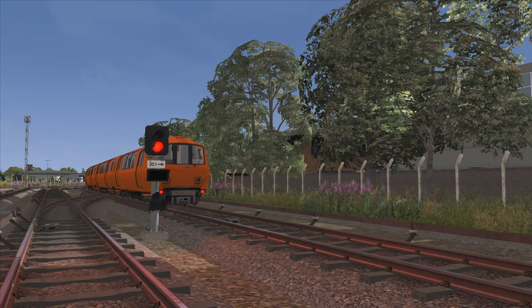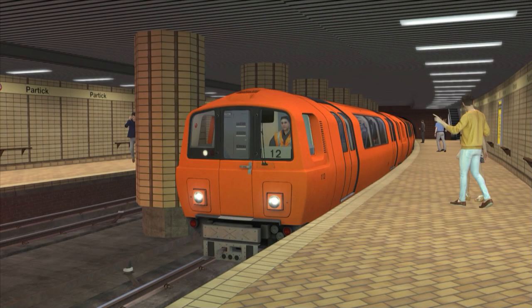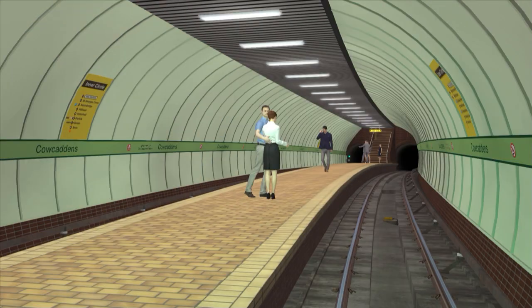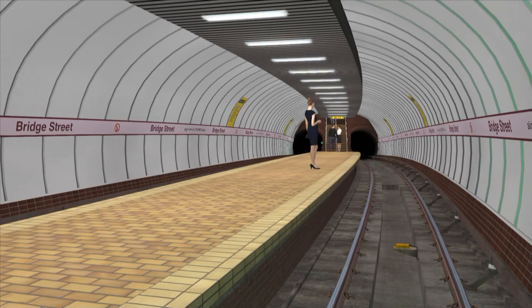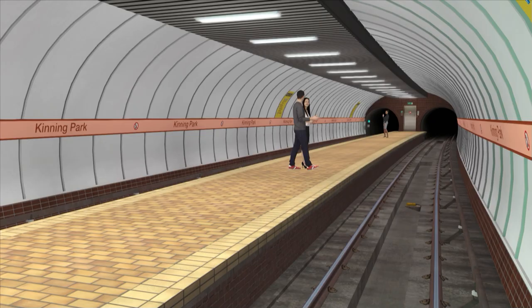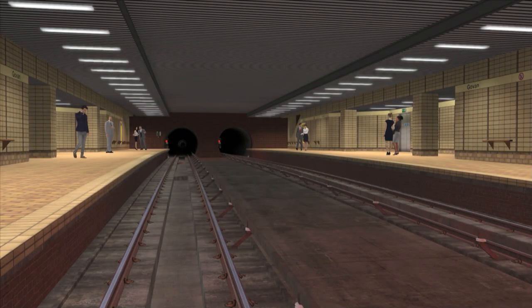Going in a clockwise direction, the stations are as follows: Govan, Partick, Kelvin Hall, Hillhead, Kelvinbridge, St George's Cross, Kalkadins, Buchanan Street, St Enoch — I just had to reference that song at least once. Continuing from Shields Road, the remaining stations are Kinning Park, Cessnock, and Ibrox, and then we arrive back at Govan.